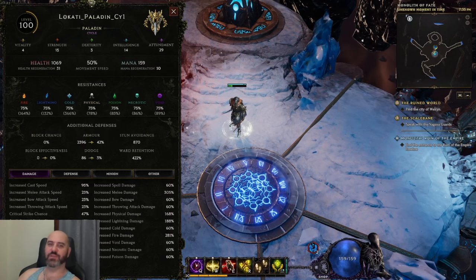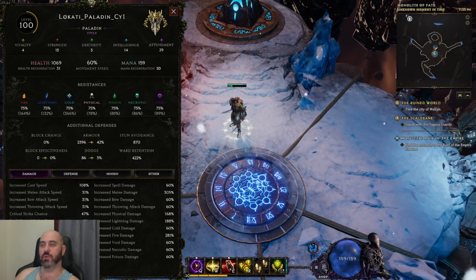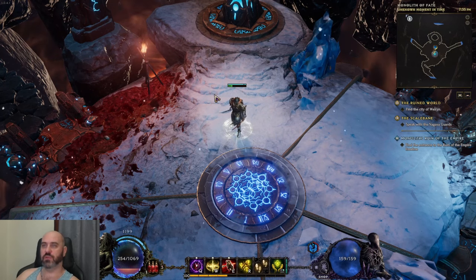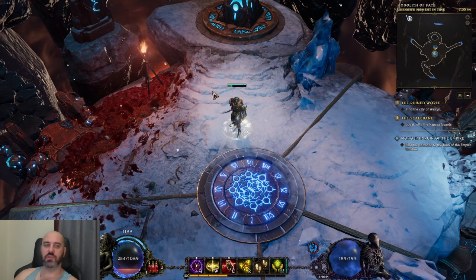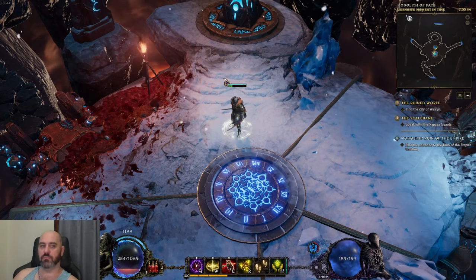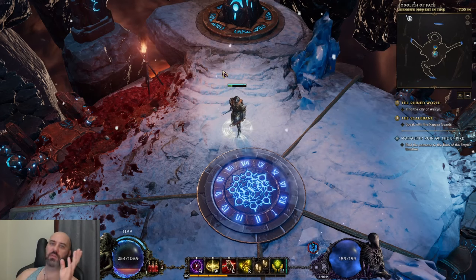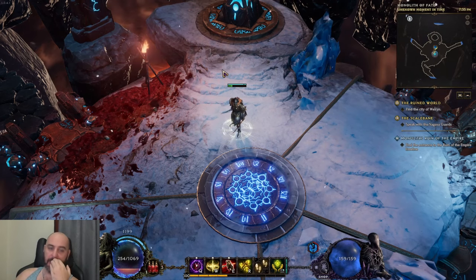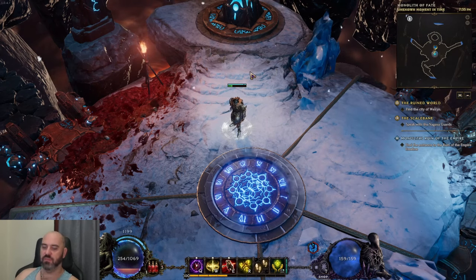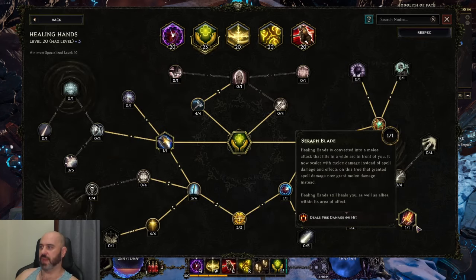Hey, Locati here. We're doing an update on our Healing Hands Paladin build. We're going to talk about two different aspects of the build: a showcase at 1000 corruption, and scaling it from starting empowered to 400 corruption to 850 corruption and kind of where you need to be. We'll start off with the basics - this is the Serif's Blade version of the Healing Hands Paladin.